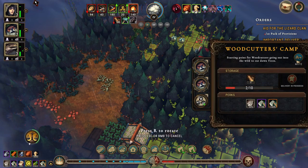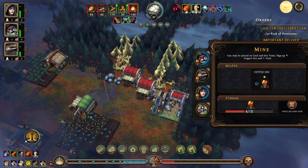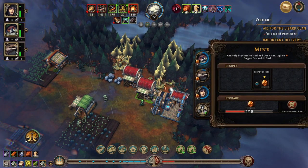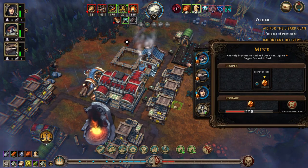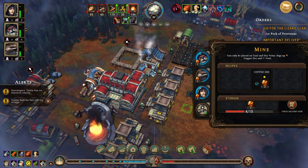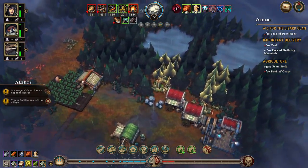We don't have anyone to build right now, but we can move you over here to help with this. We could take someone out from here - I guess we'll take the human out from here when she's done, so that she can build that. And we can smelt some of our copper.